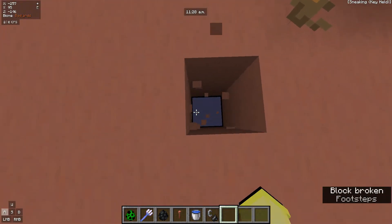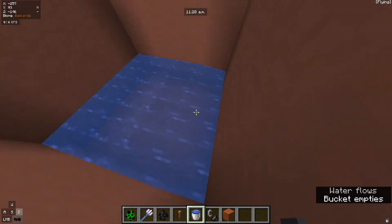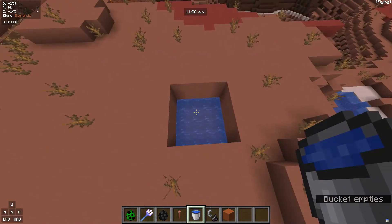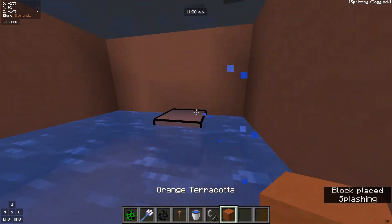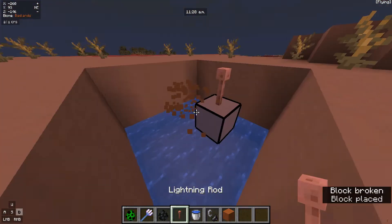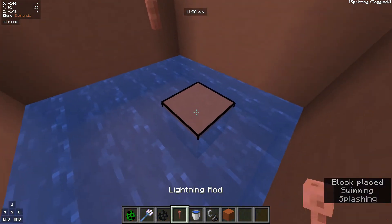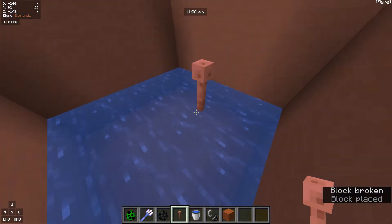We're just going to make that hole real quick. Place some water down just everywhere. There you go — now you have your hole. Come out here and place your lightning rod just there. Maybe one block down is better. There you go.